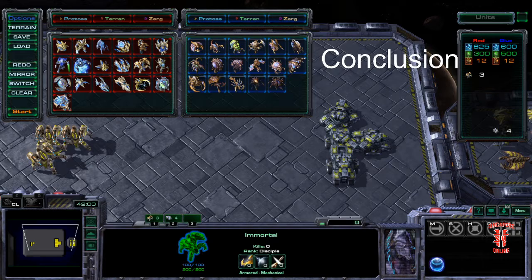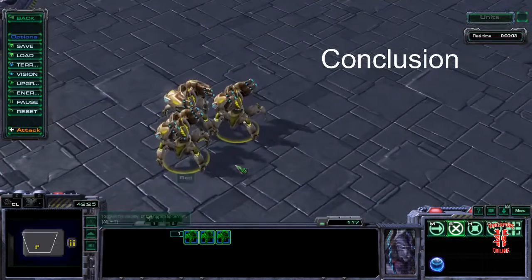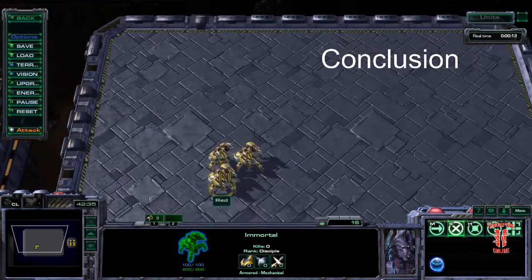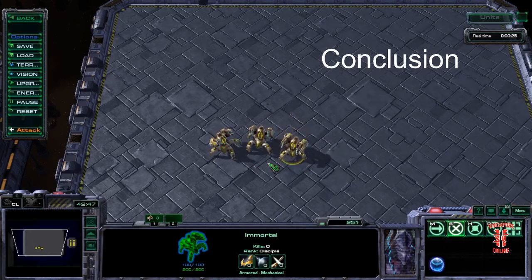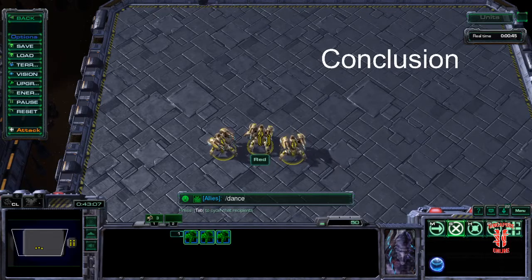In conclusion, Immortals are a key unit for any Protoss army. As a result, they're part of that Protoss Death Ball — immense precision firepower, but you do need support on their flanks. They are valuable, and you need to treat them well — not just because they're valuable warriors, but if you lose them, you will likely lose the game. It's happened plenty of times. If you like this guide, please do like and subscribe. I'll be trying to make as many videos as I can, as well as some other StarCraft 2 content. If you have any feedback or comments, please enter them down below. Thanks for watching.